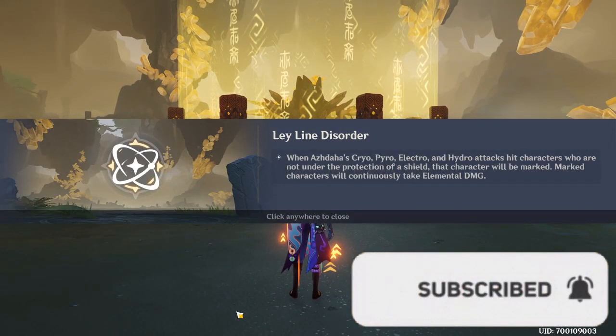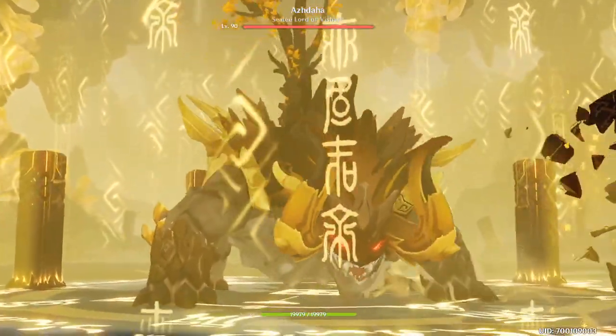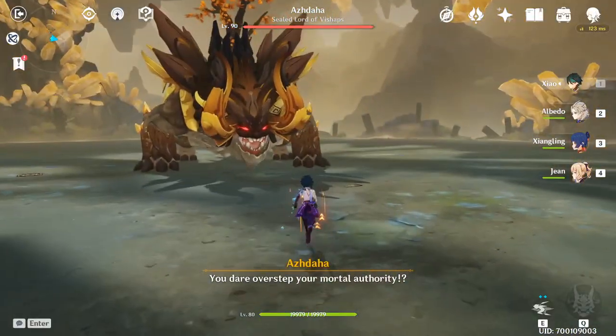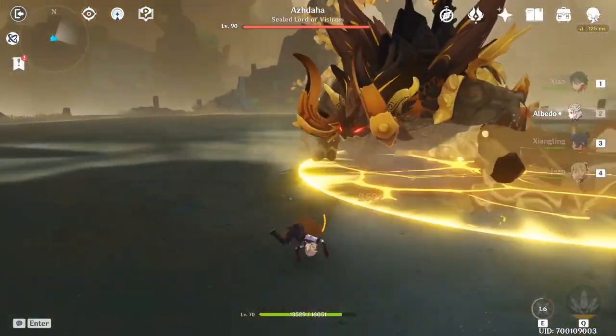Hey, what's going on ladies and gentlemen, welcome back to another Genshin Impact video. Today we're going to be talking about Eula, the new cryo character that's going to be coming out in Genshin Impact 1.5's second patch. It's going to be nice, short and concise for all of you.